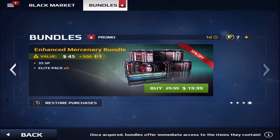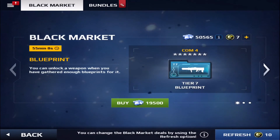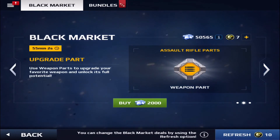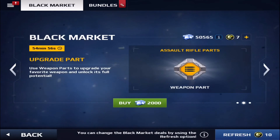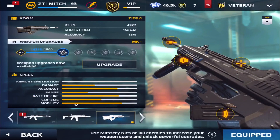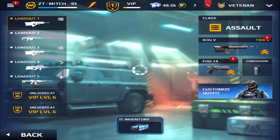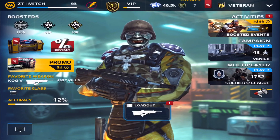Let's quickly check out the black market. We have 500,050,000 diamonds. The tier seven blueprint for the Com — don't really want that. Assault rifle parts for 2,000 — I might get that. Winter woodland for 1,500. Let's get the assault rifle parts for 2,000 — done! Then in my loadout, going into my Cog and clicking upgrade, we got one. I don't want to spend all my diamonds at once, so we'll do more some other time.